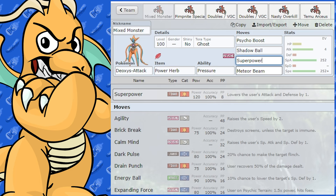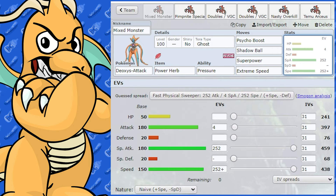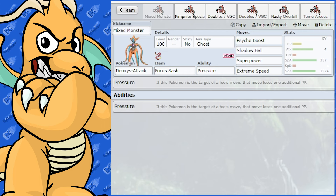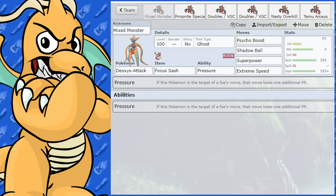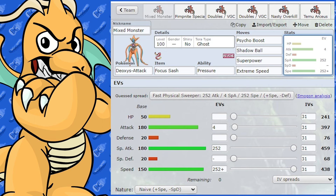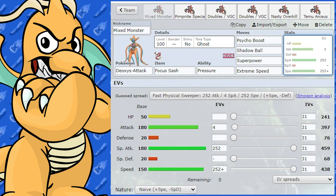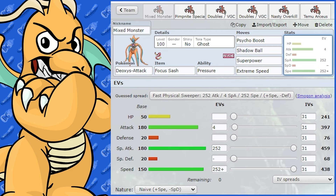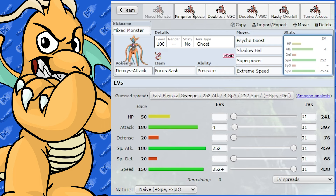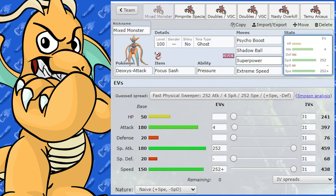Another option is Extreme Speed. You can give it Extreme Speed and swap the item for Focus Sash. Focus Sash is a great item on Deoxys Attack because it's going to get wrecked in one shot very easily — even a resisted attack is going to do a heap of damage given its very frail defenses. Regardless of which set you run, a good Tera type is Ghost. There are a lot of Extreme Speed Pokémon around, and Ghost is good for getting around them and maybe buying you an extra turn. Say you've taken a Pokémon out but have one HP left — if an Arceus comes in with Extreme Speed, you can Tera Ghost and punish it with Super Power, for example.